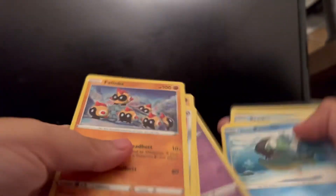Let me put it up in here. All right, so we have the Lucario — next pack. Let's see if we get something good. We still have our last Lost Origin pack. We can still get something — we still have a chance.